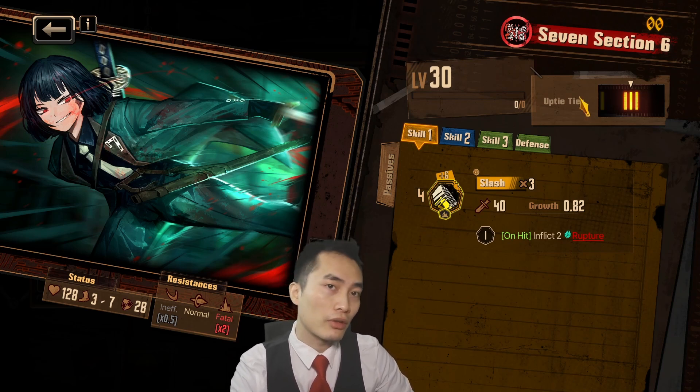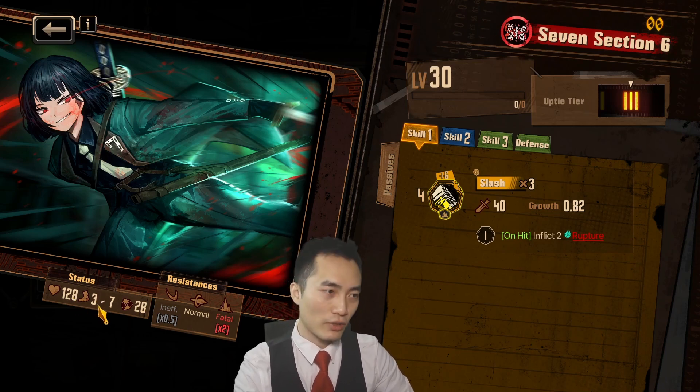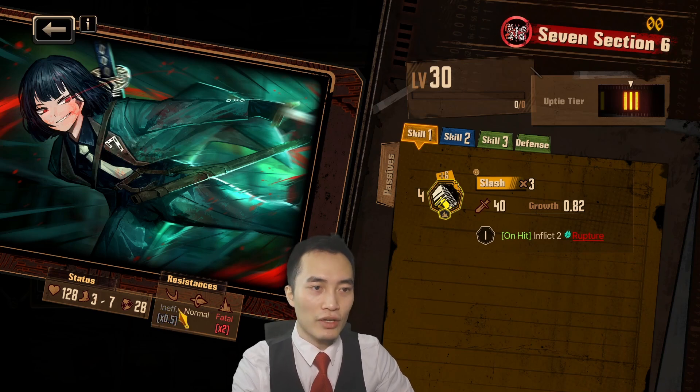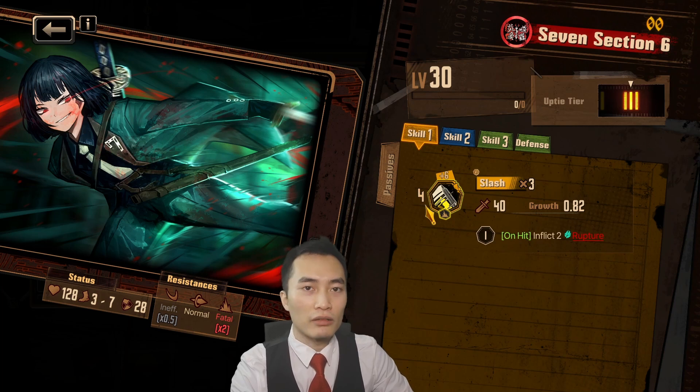She's at level 30, up tier 3. Her stats are 128 for health, so she is on the squishier end, and her speed is 3 to 7, so on the faster end. Her defense is 28. Resistance: she's ineffective to slash, normal to pierce, and fatal to blunt.